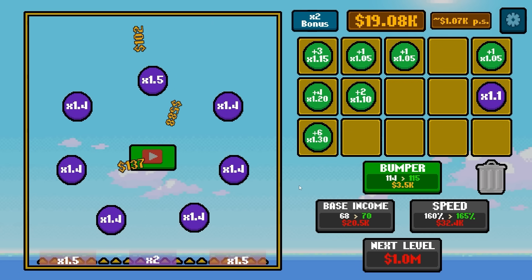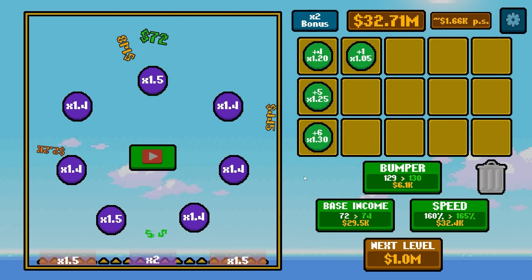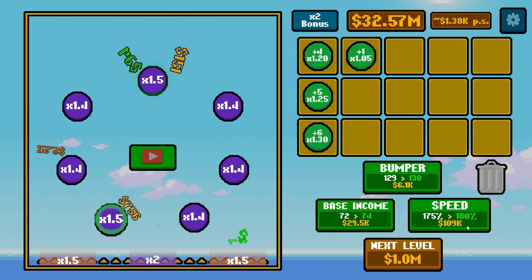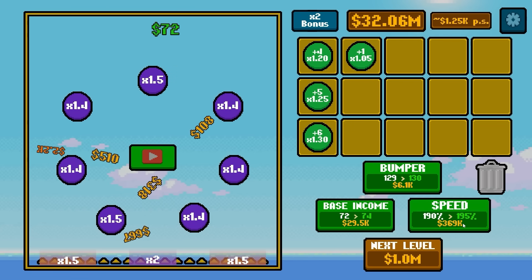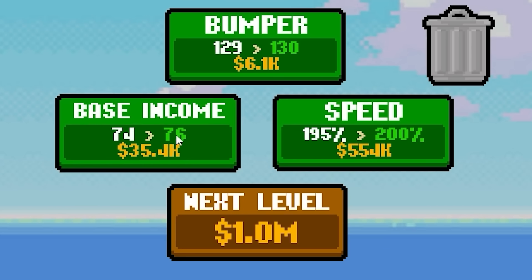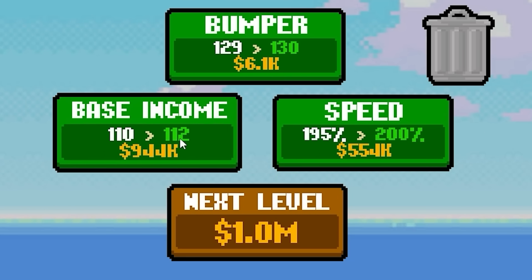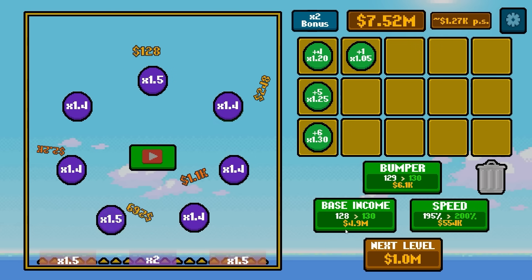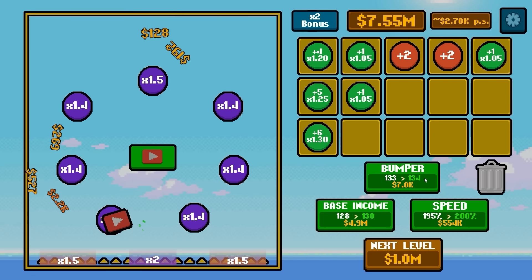We're going to let this run for the next 12 hours and see what kind of big number we come back to. Many hours later, I accidentally clicked the base income button, but we have $33 million to spend. The first thing we should do is turn the speed up — it's getting expensive quickly. We can already see our big number dropping but we got 200% speed. We'll turn the basic income up a whole bunch and keep an eye on the money until it drops about halfway. The income's only up to $128 now, but we're definitely making lots of money.